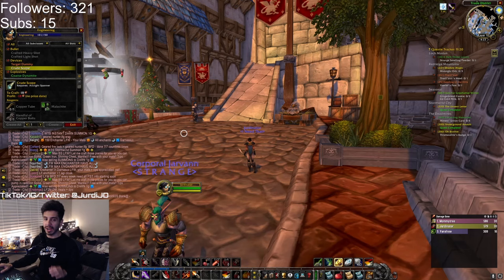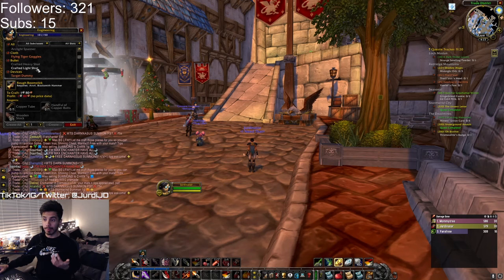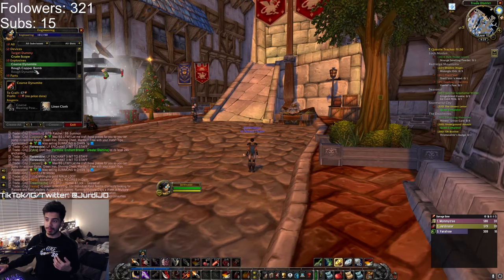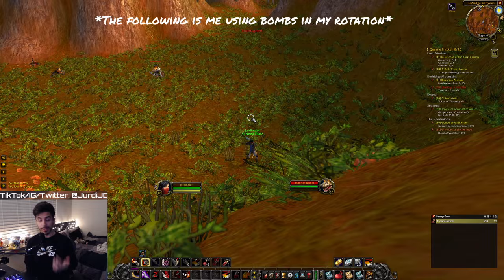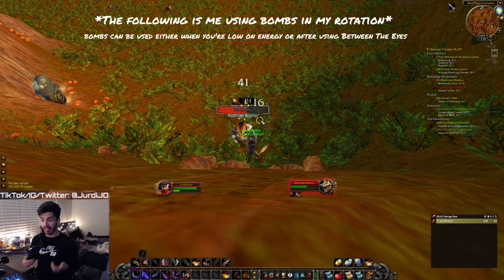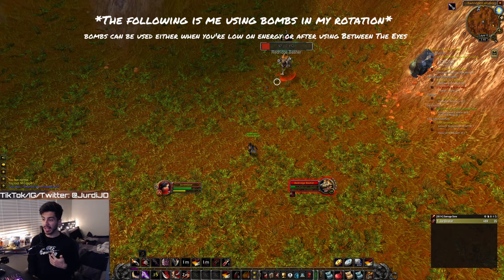When it comes to professions, solely for leveling, I truly believe going Mining and Engineering is the play. Through Engineering you get to make your own guns, bullets, a headpiece with stats, a scope that adds more damage to your guns, target dummies for distractions, bombs that do stuns, bombs that do overall damage, and practice locks for leveling lockpicking. At endgame, Engineering and Leatherworking is going to be your BIS for the crafted epic gauntlets and the bombs. The only issue is not having a gathering skill, so make sure you have a way to fund your professions.